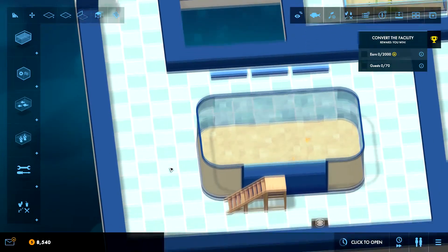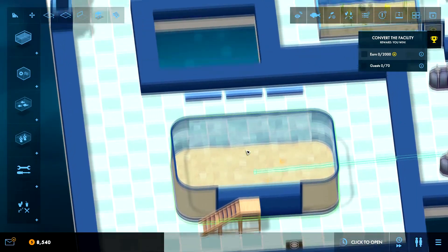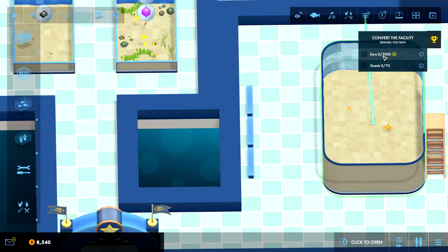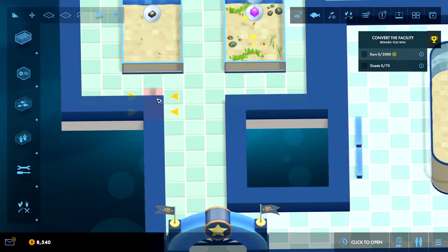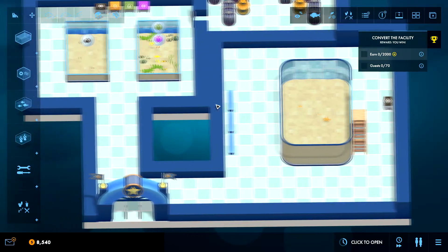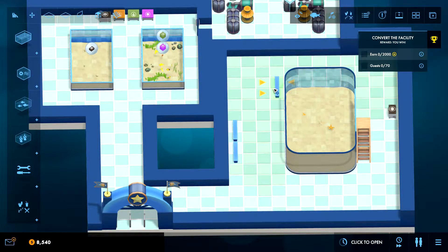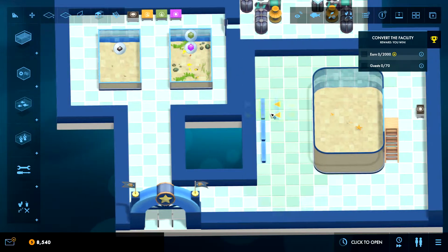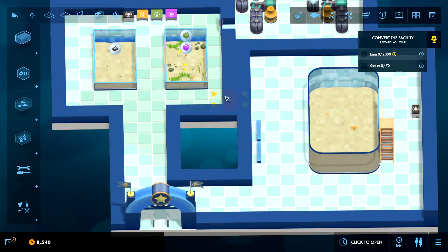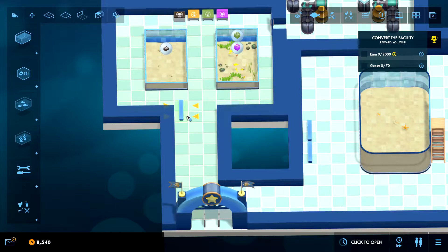Let's move some of these benches — they can go up and feed these, so that should be fine. We need to earn 2,000 and get 70 guests. I haven't really focused on it, but benches do have an area of effect as you can see when you move them around. You can try to be very strategic and make sure you cover everything, but I mostly just kind of winged it and tried to spread them evenly.